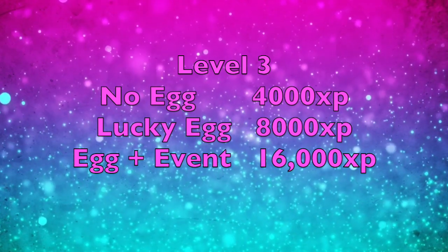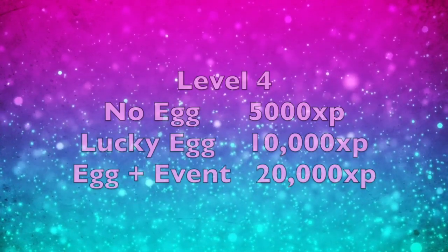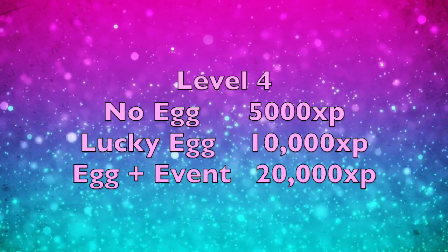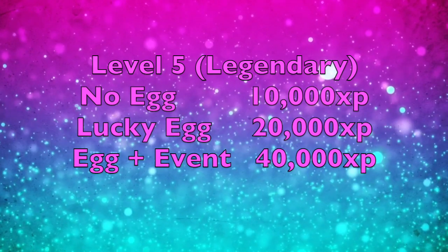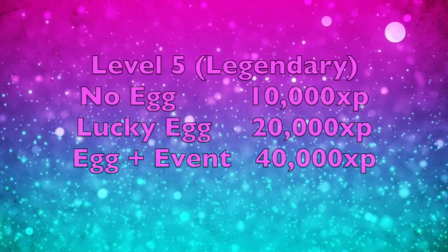A level 4 raid gives 5,000 XP, 10,000 with a lucky egg, and 20,000 with a lucky egg and double XP event. The highest level raids are level 5: they give 10,000 XP, 20,000 with a lucky egg, and 40,000 XP with a lucky egg during a double XP event. Level 5 raids are definitely one of the keys to getting XP in Pokemon Go.